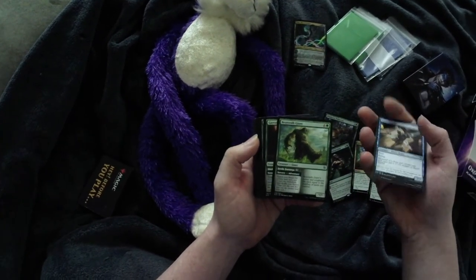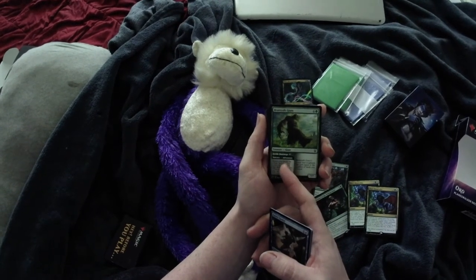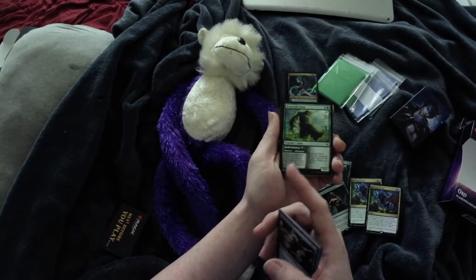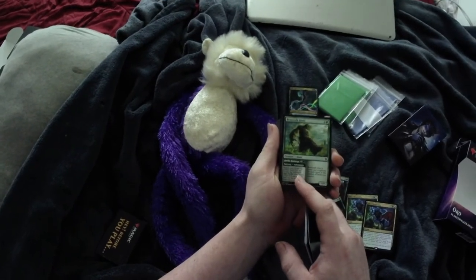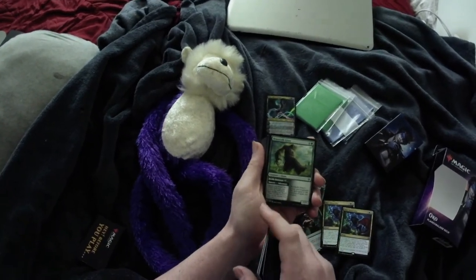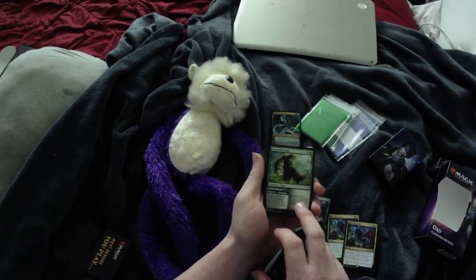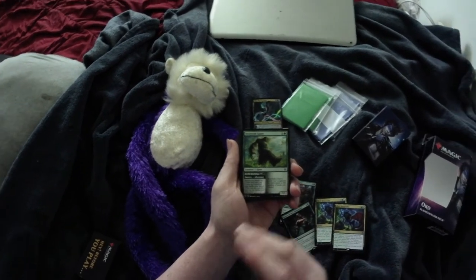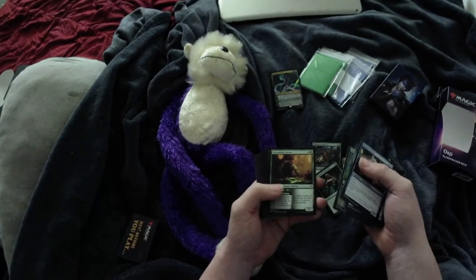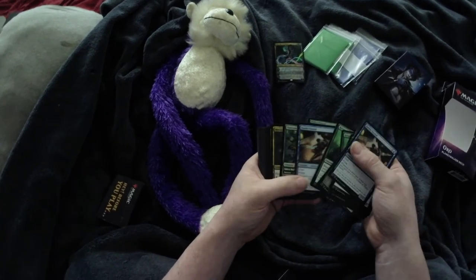I have never seen one like this — look at this. We have the Beanstalk Giant, and then we have a Sorcery Spell with it, so it's a creature with a spell. For the Sorcery, Fertile Footsteps is a Sorcery Adventure: search your library for a basic land card, put it onto the battlefield, then shuffle your library. Since this has a mana cost, you can use this as many times as you want. So if you can get a bunch of land on there, that could be a very, very nice card. And we've got more — this one is an Adventure Instant. Those are cool; I've never seen ones like that before.